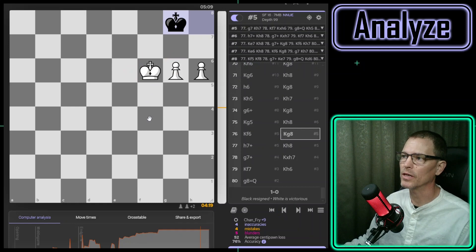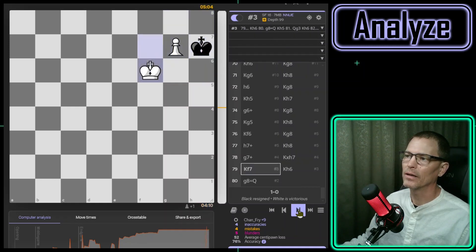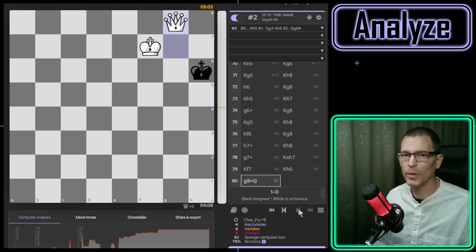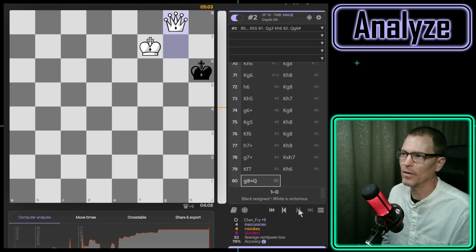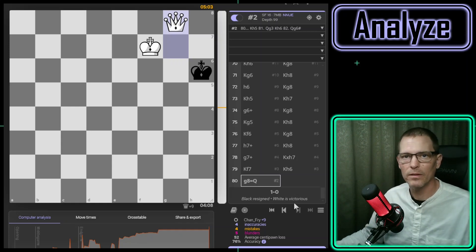I probably didn't do it perfectly, but I knew I had them. When I moved the g-pawn forward I knew — if I went there they only have one legal move, which is to take this pawn, and then I bring my king forward and win. They waited until then to resign, which was probably a good idea on their part because just a few moves back we could have easily stalemated if I didn't play the right thing. So I got my first win in a rapid game with the English Opening, and I'm going to keep playing around with it, maybe try it in a few daily games. Thanks for spending your time here, and I'll see you next time.